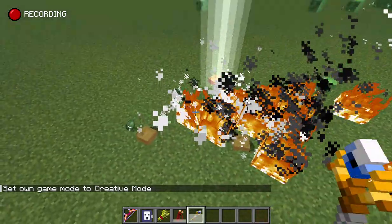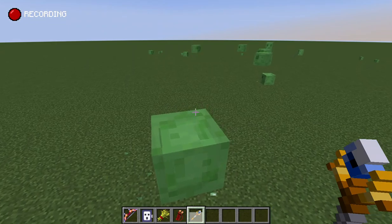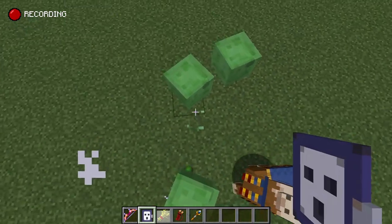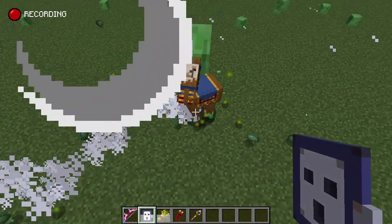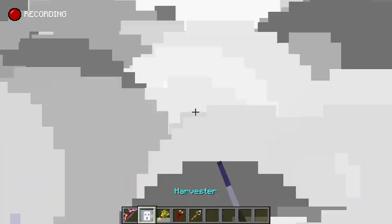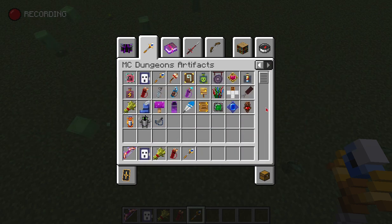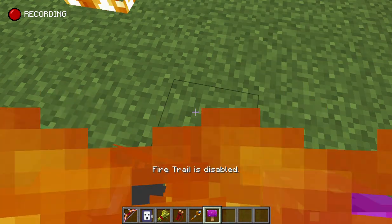Get smited! This has a really quick cooldown — you can really be the king of lightning. This is kind of broken in normal Minecraft. It's weirdly overpowered but it doesn't seem to increase your damage range. Oh yeah, I forgot I had that — get smited!